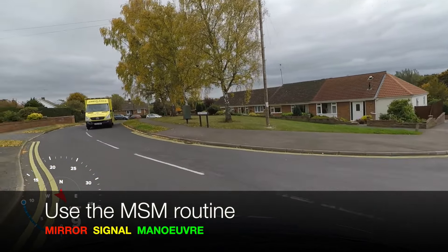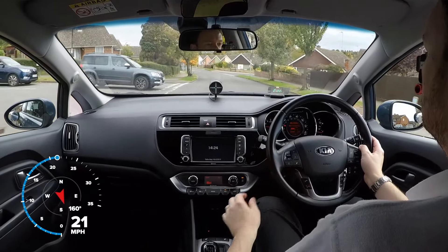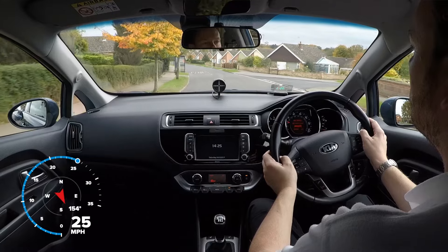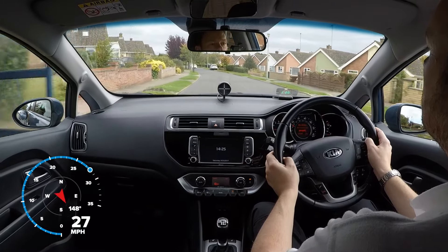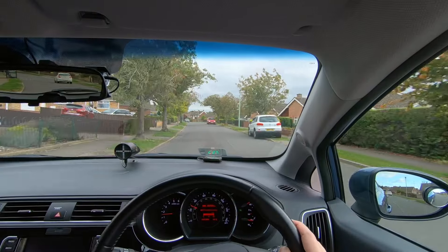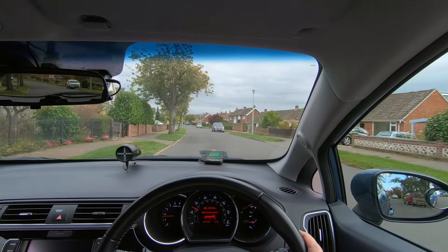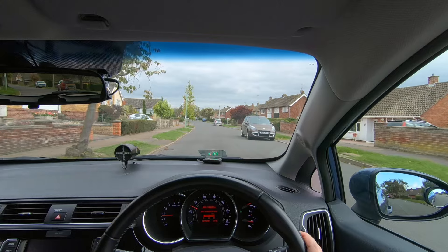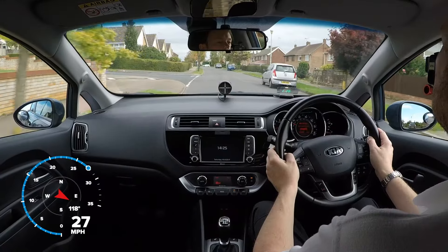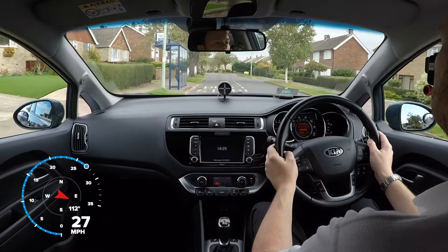We should use the MSM routine to help us deal with any obstacles in our path, as we will probably need to change our road position and our speed. A quick mirror check will allow us to see any following traffic, and if we spot someone overtaking us we should delay our manoeuvre until they have passed. We should consider indicating right if we think someone will benefit, but usually our road position and speed will signal our intentions. Indicating right for every parked car should be avoided, as it could mislead others that we are about to turn right into a side road or driveway.